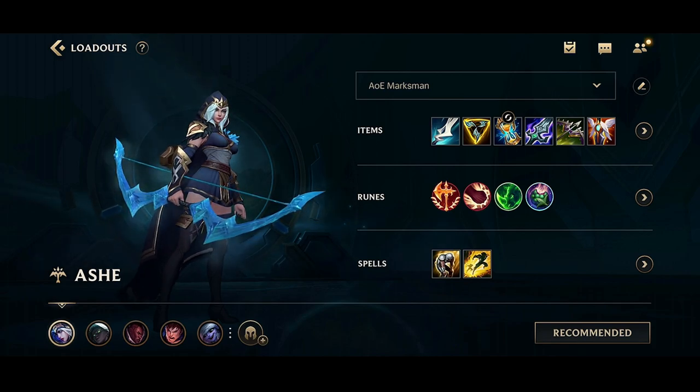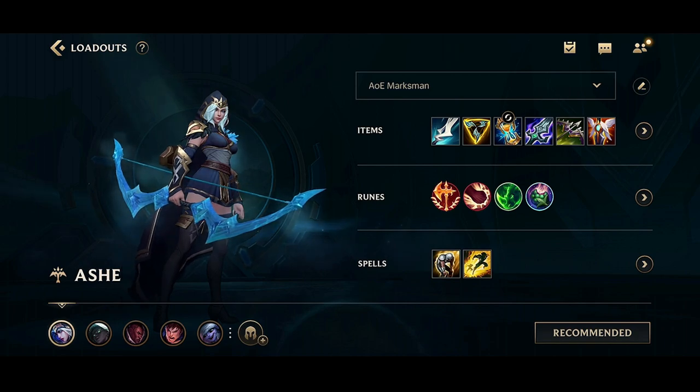Ashe is one of the biggest playmaking ADCs in Wild Rift right now, especially with this low cooldown build. This allows you to make plays across the map with the ultimate.